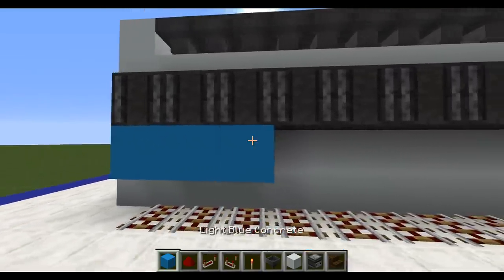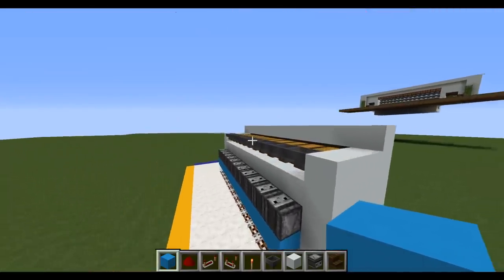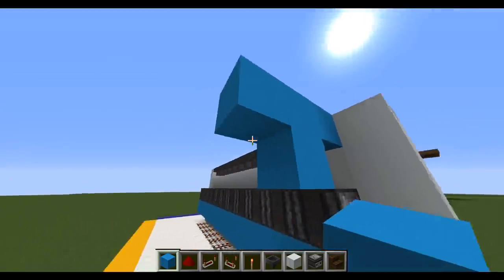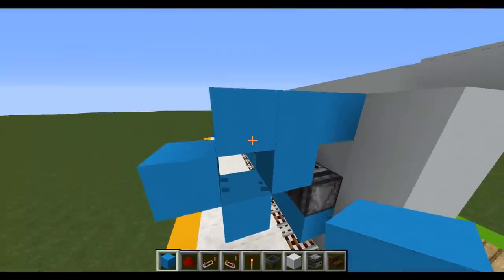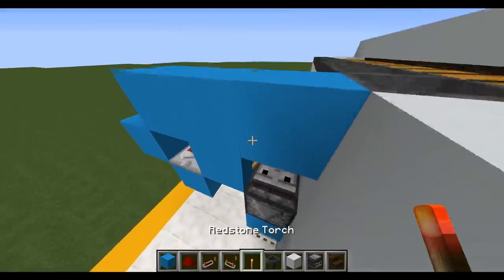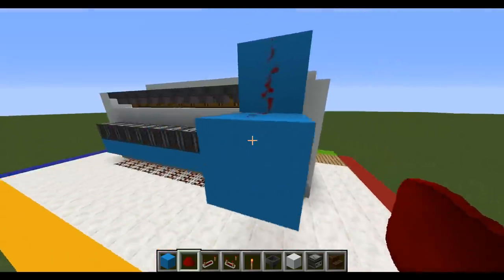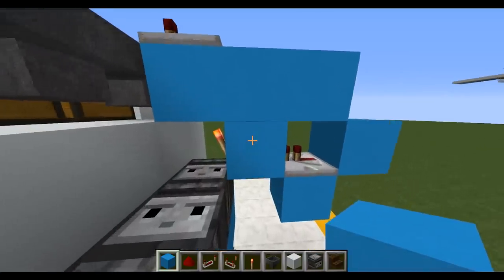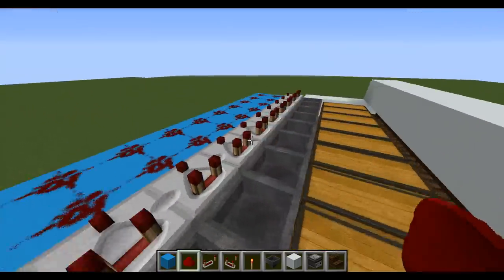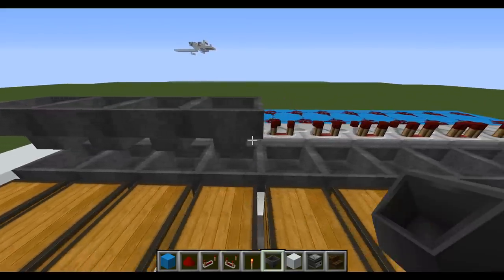Once you've done that, add three blocks right behind that hopper, another three blocks from the center going outwards, and one underneath — then delete that block. Place a repeater going forward, a redstone torch, a comparator going forward with three pieces of redstone dust — that's going to be your sorting system. Pause the video and repeat that to each section. Then place a hopper right behind each comparator going forward.